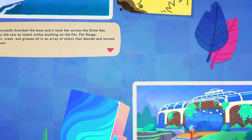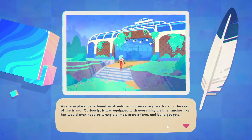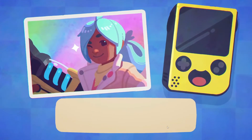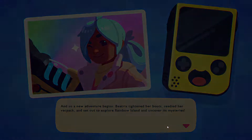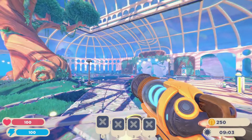As she explored, she found an abandoned conservatory overlooking the rest of the island. Curiously, it was equipped with everything a slime rancher like her would ever need to wrangle slimes, start a farm and build gadgets. Like Jurassic Park, but with slime. And so a new adventure begins. Beatrix tightened her boots, readied her backpack and set out to explore Rainbow Island and uncover its mysteries. Bloody Rainbow Island! I'm so ready for this! It's so creamy!